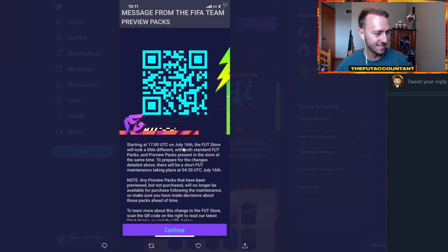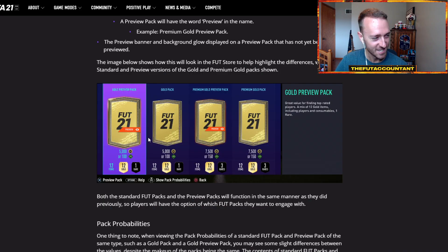Starting at 17 UTC on July 16th, the FUT store will look a little different, with both standard packs and preview packs present in the store at the same time. There's going to be the normal packs and the previews, and you'll be able to tell by the little preview ribbon.